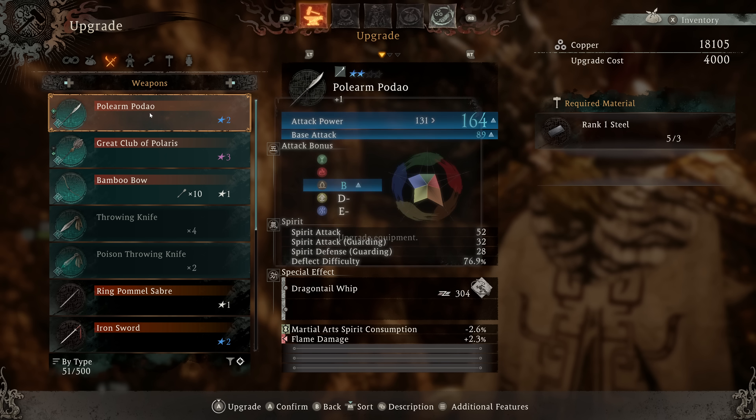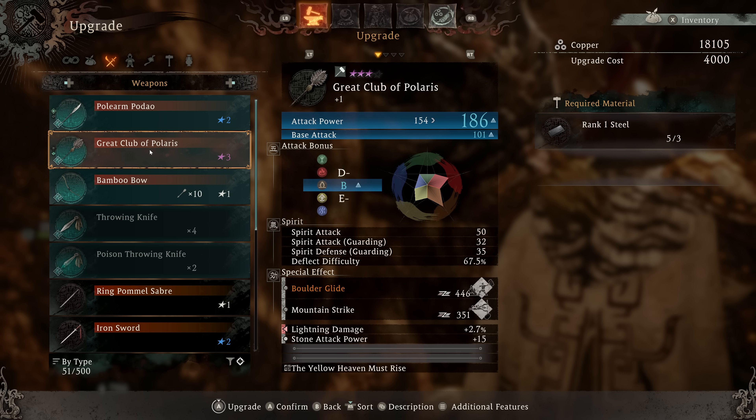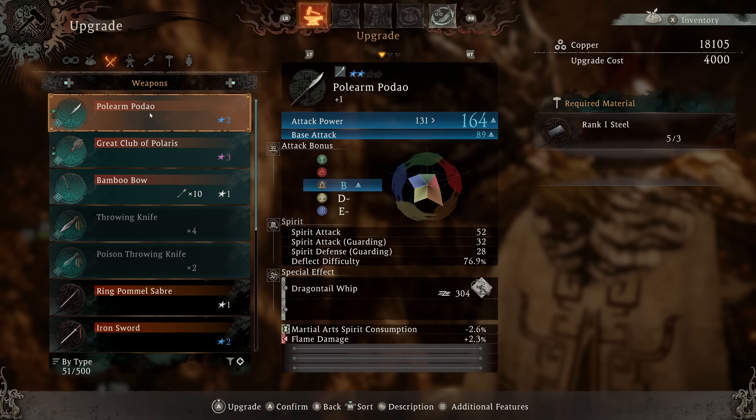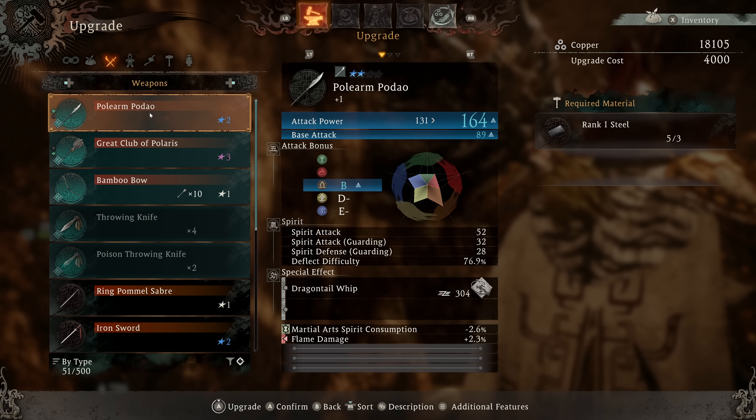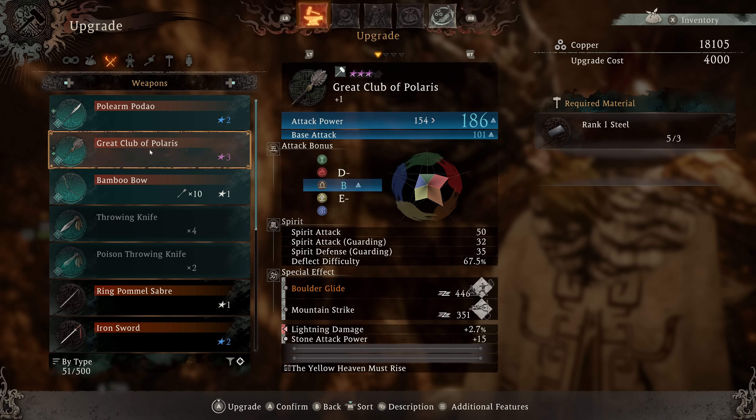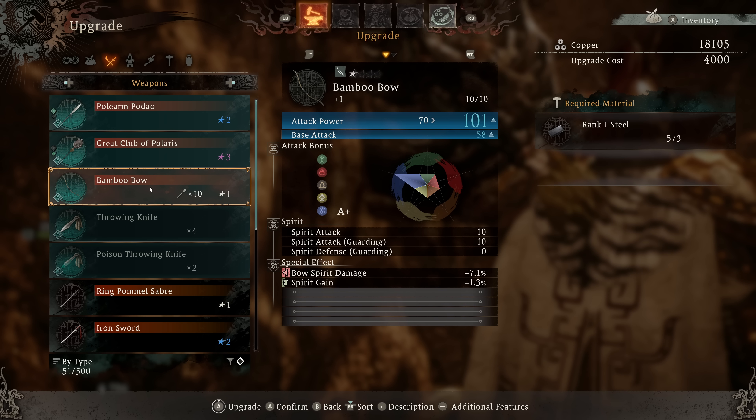So is this like it goes from a two-star to a three-star? Or no? I don't know, because this is the same amount. That's going to go up to 164. I'm not necessarily sold on Dragontail Whip — this has been pretty good.